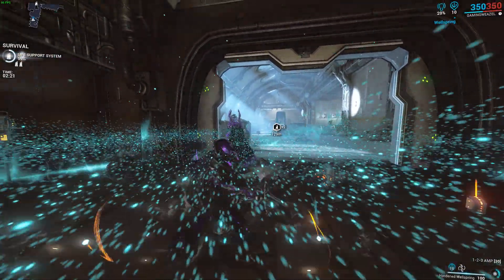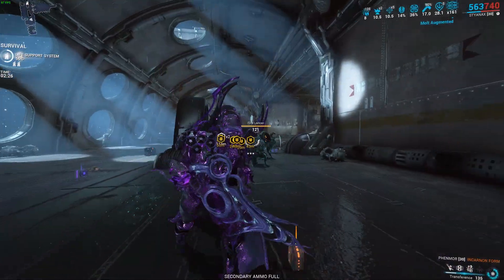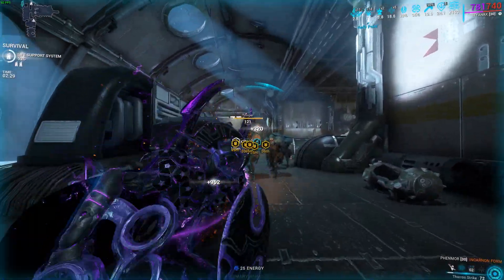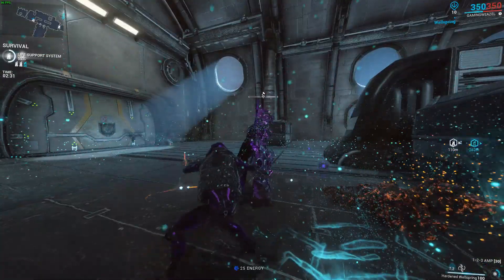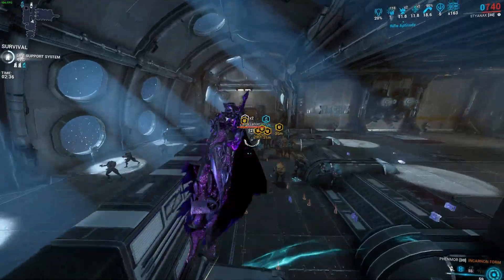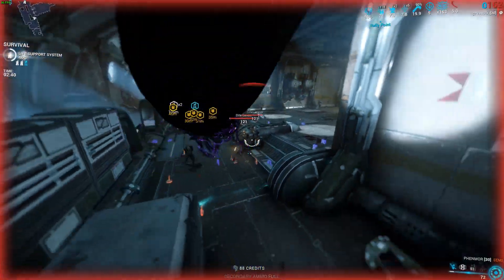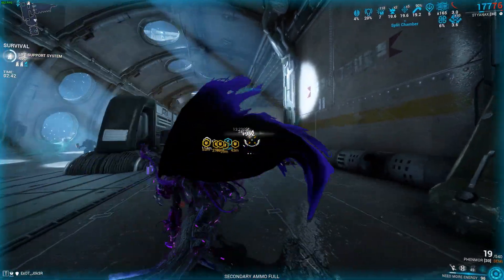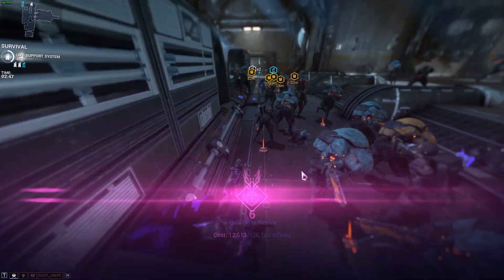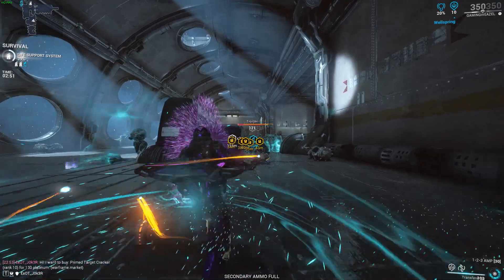Third ability: you become the main focus of every single enemy on the map, and you get shields every time you kill an enemy while this ability is active, and it also gives you energy regeneration. Fourth ability: massive damage — you float up in the air and throw javelins that do blast damage and also do slash procs, and these slash procs ignore armor, so keep that in mind.